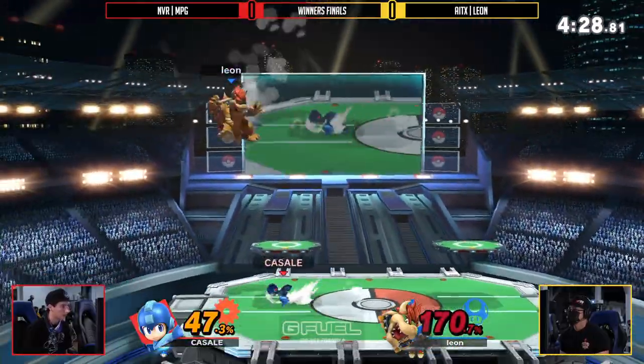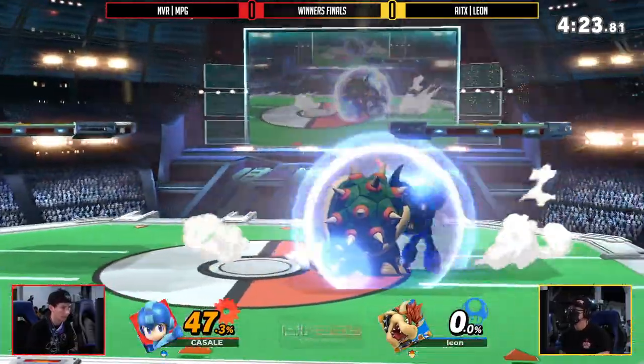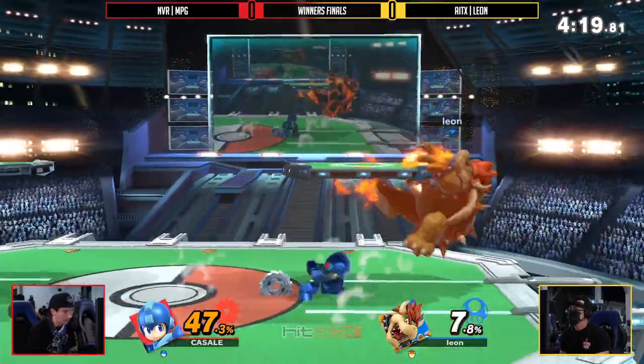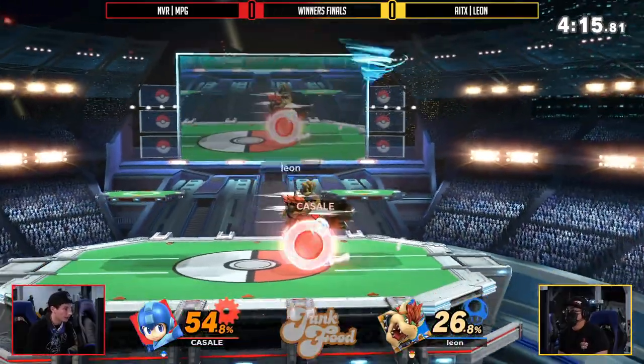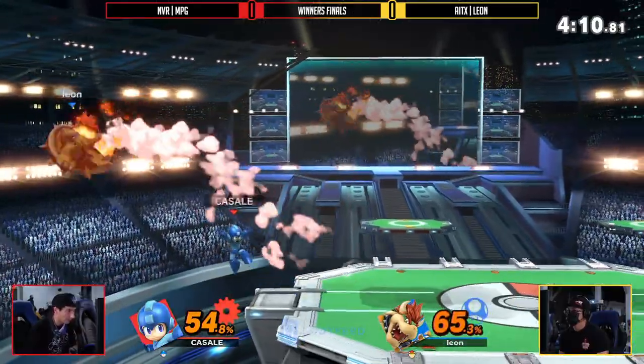This coverage is suffocating. Chasing down with just those simple rising forward airs — I bet Leon was thinking that another up air would come out, so they had plenty of space to land. But not quite there, MPG. Knowing the percentages of when to close out stocks, even on a giant character like Bowser.